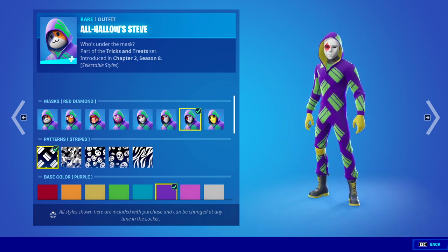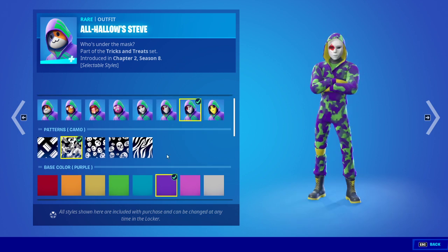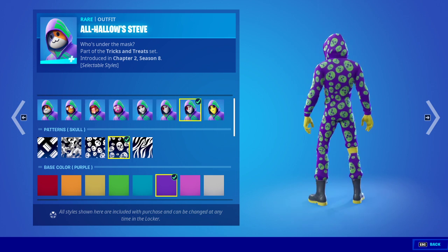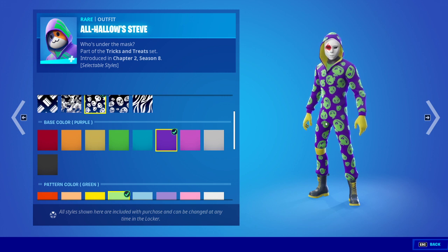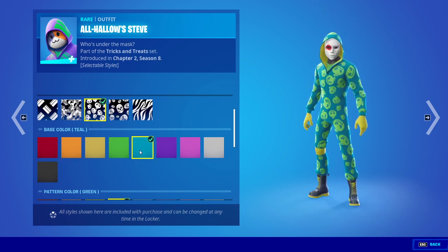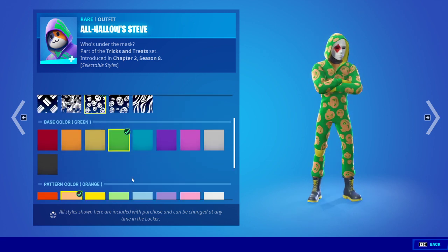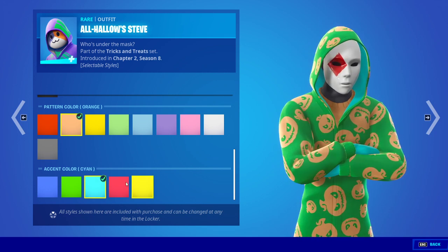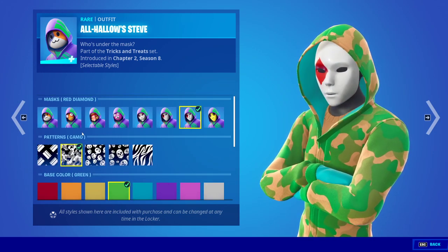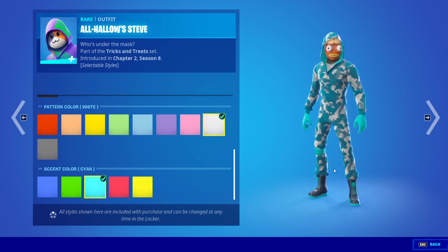We're just going to do Red Diamond. I don't know what the difference is — it looks more shaped as a face. Then we have the style options: stripes, patterns, camo, pumpkin, skull, and zebra. I'm going to stick to pumpkin because of the Halloween theme. The base color is purple but you can change it — I'll do blue — and the pattern color I'll do orange. The hands, hoodie, everything updates with it, which looks really cool.